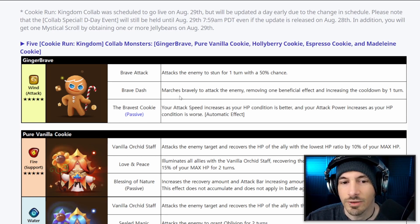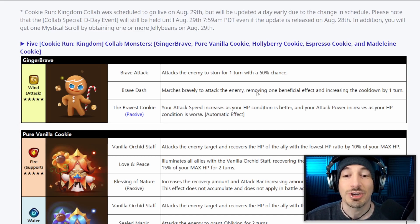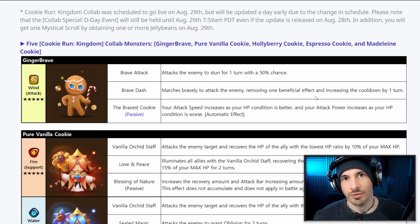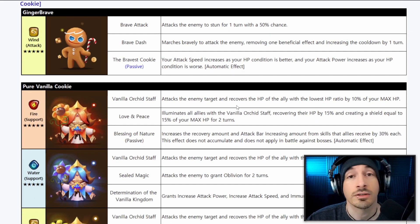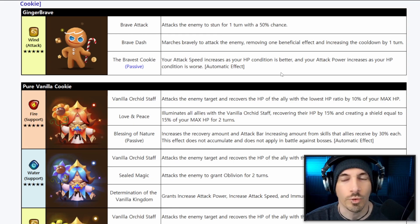Brave Attack: attacks enemy, stun for one turn, 50% chance. Brave Dash marches bravely to attack an enemy, removing one beneficial effect and increasing the cooldown by one turn — you can offset this with Shield Will. Next buff removes two beneficial effects and increases skill cooldown by one turn. It's a lackluster skill, except that his base speed combined with the Bravest Cookie passive makes him very fast. He should be an anti-cleave kind of unit, kind of similar to Sekhmet, though he doesn't have as much juice.